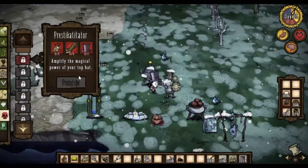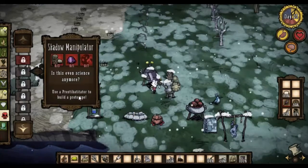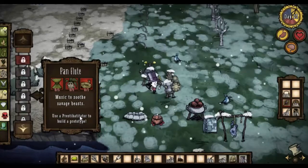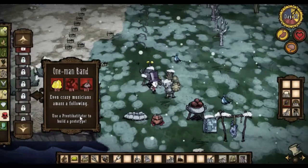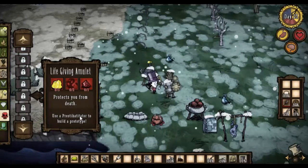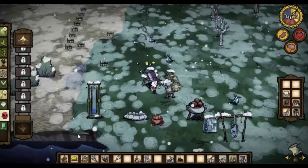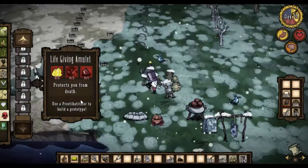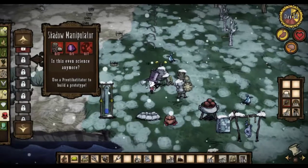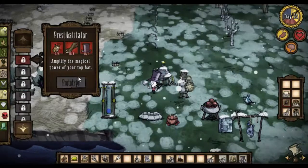Making a top hat means we can start thinking about making the Press-the-Hat-a-tater. I'd love to make a pan flute. I'd like to make the fire staff but for some reason it's only showing me the ice staff. Let's see what we need for the Press-the-Hat-a-tater — we need four rabbits and we need four boards.